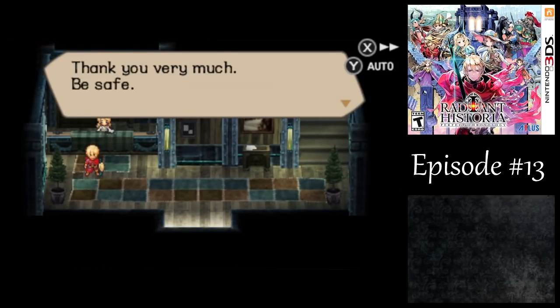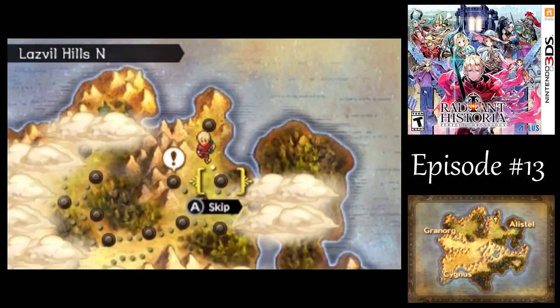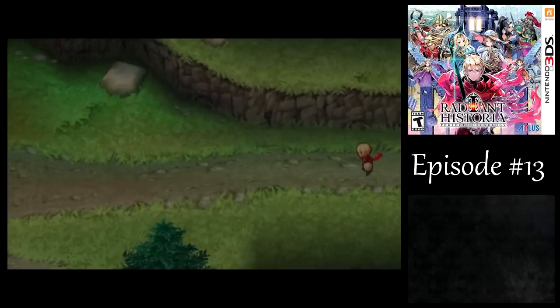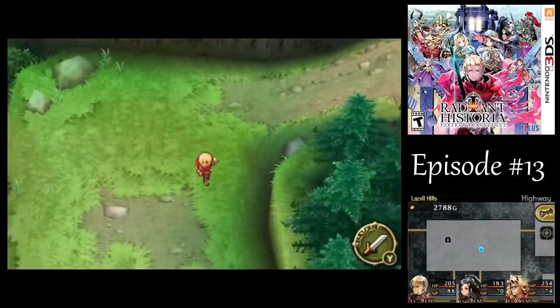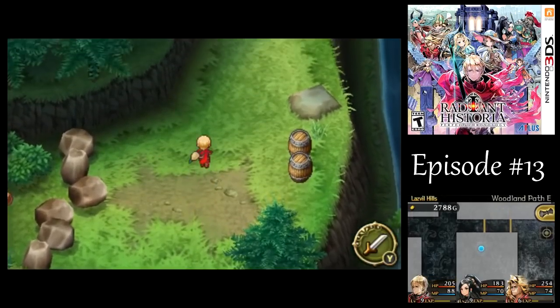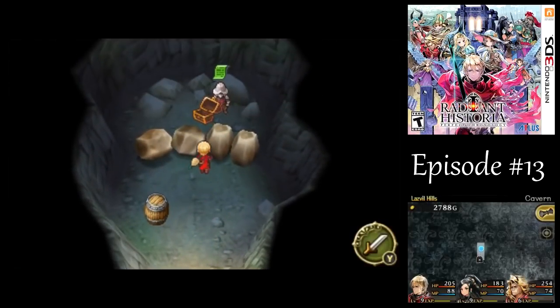You could just skip ahead to Alma Mine, but there's something else I want to do on the way there. I'm going to skip all the enemies, but if you recall, there was a soldier who got trapped in a cave-in in one of the caves around here. By the time we were able to get to him before, it was too late! But now that we've gone back in time, we can help him out. Let's get back to the cave right by where we met the spy on the other timeline.